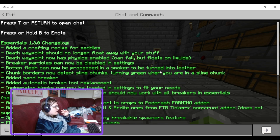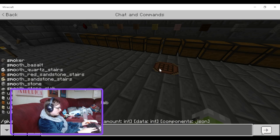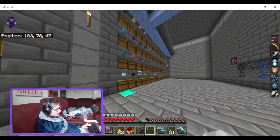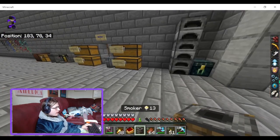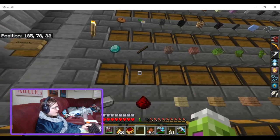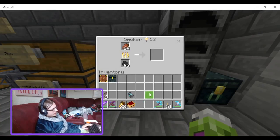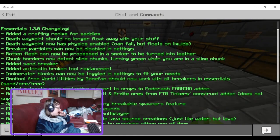Wine and flesh can now be processed in a smoker to be turned into leather. Let me give myself a smoker and some wine and flesh. Take a stack of wine and flesh, add some coal, and you get leather. That works - that is cool. It's an easier way to get leather than killing cows and stuff.